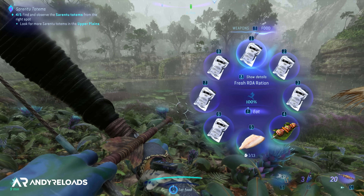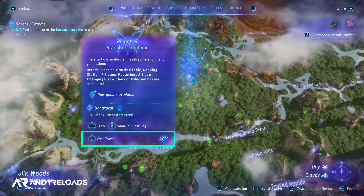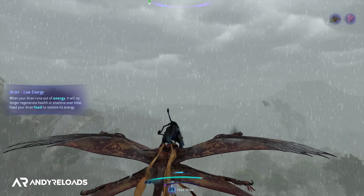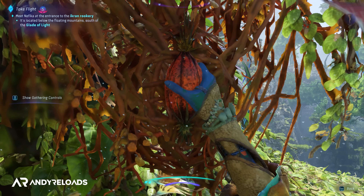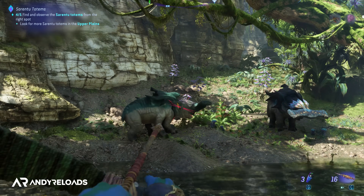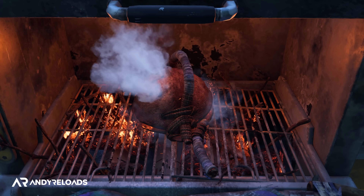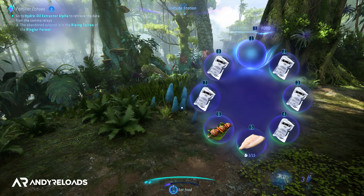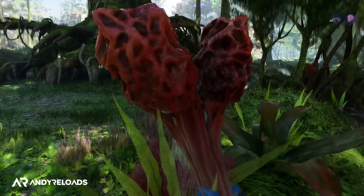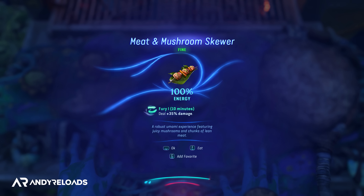Another mechanic you need to be aware of is cooking, because health and energy management is very important. You automatically regenerate health over time — shown as the green bar at the bottom of your screen — but below that is your energy bar, which is responsible for auto-regaining your health. When the energy bar is empty it prompts you to eat food; if you don't, health won't regenerate and you also won't be able to fast travel, as that costs energy. This energy meter applies to your Ikran when flying too, limiting high-speed boosting. So whenever you see fruit on a tree or an animal in the world, take 20 seconds to grab the resource and cook it back at your home base.